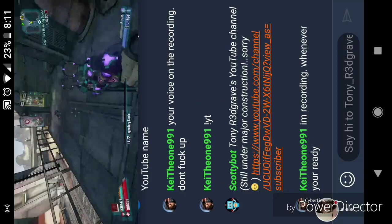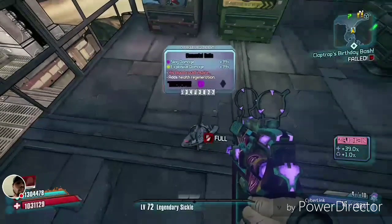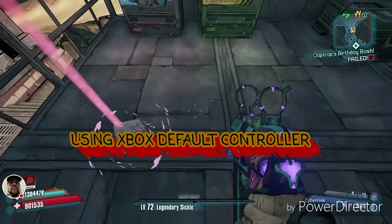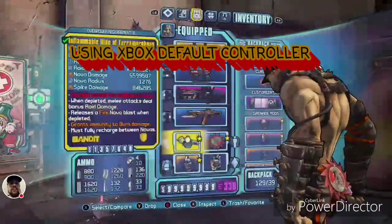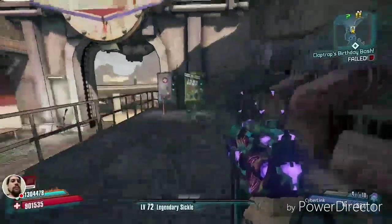To equip a master copy, you want to pick it up right from the ground by holding X — pressing and holding X. That will allow you to create infinite copies.